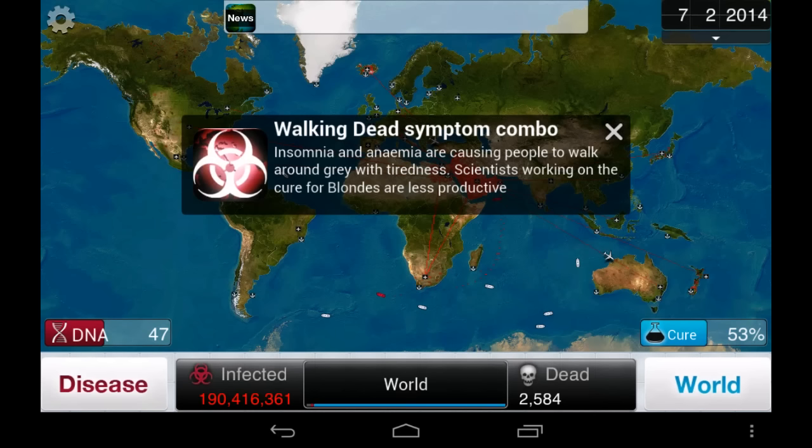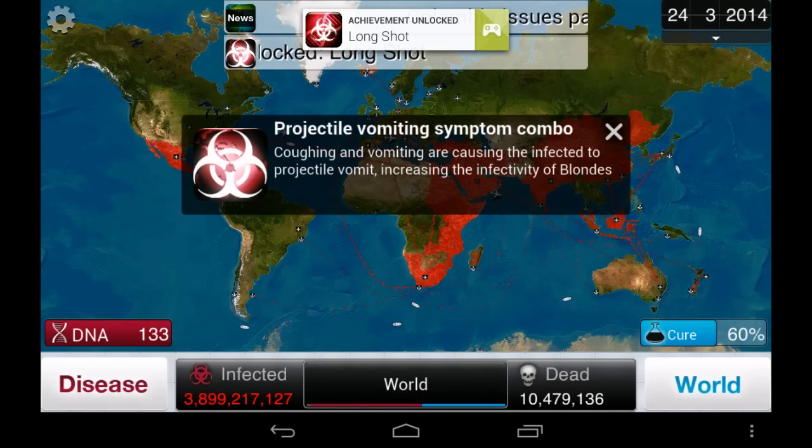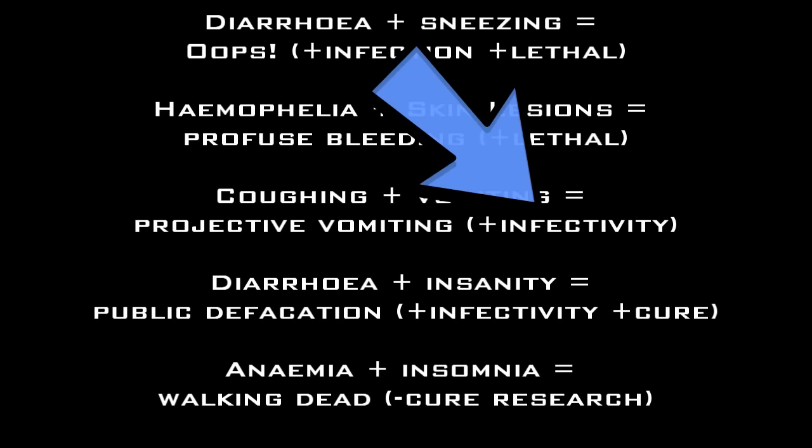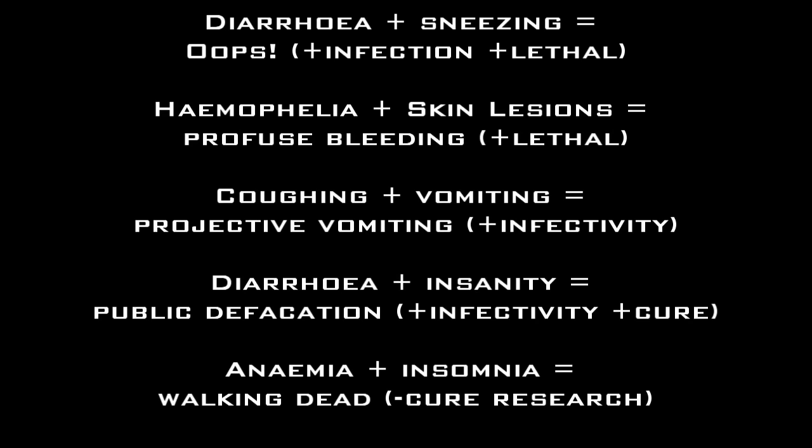If you do start using symptoms to increase infectivity, be sure that you use combos to your advantage. Combos can effectively increase your disease's infectivity without making you spend additional DNA points. Bear in mind though that these combos can make your disease more severe and more lethal and can even speed up the cure process.